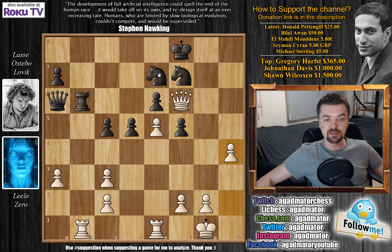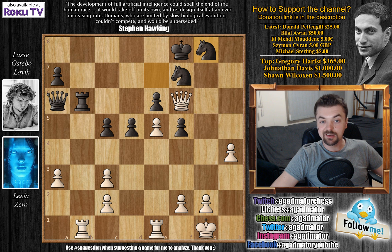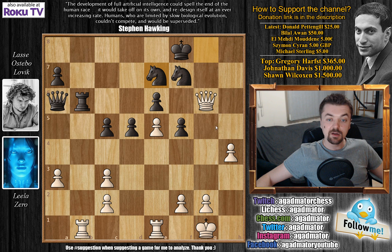Lovelace has two knights for a rook, which is definitely in favor of black, but Leela has this passed h-pawn and she is not afraid to use it. We have knight to g8 attacking the queen, queen to g6, and the knight back to e7. Lovelace repeats the position and Leela repeats back: queen to f6, knight back to g8 again attacking the queen, queen to g6, knight to e7. If Leela repeated once more with queen to f6, we would have a draw by threefold repetition.